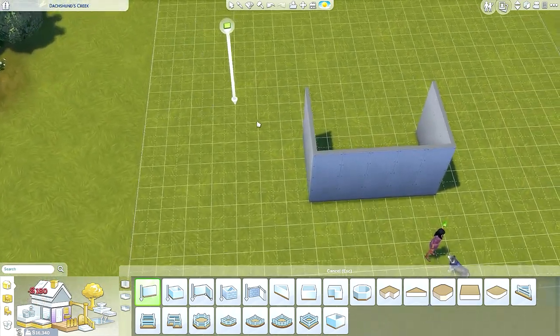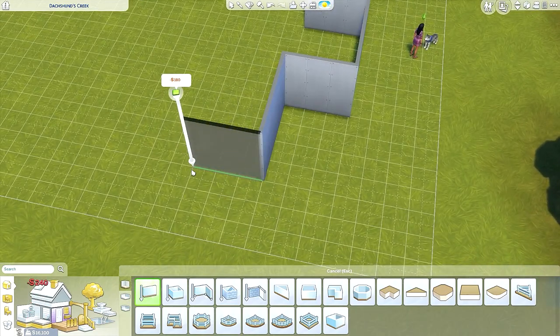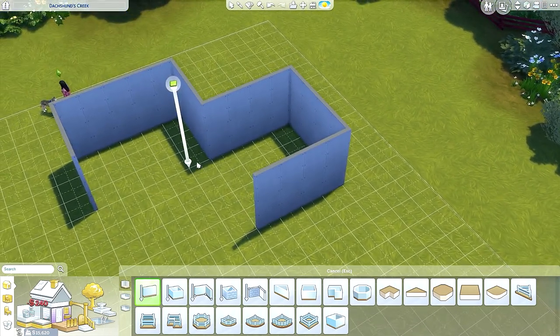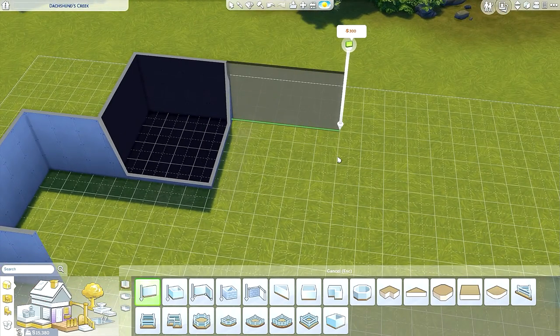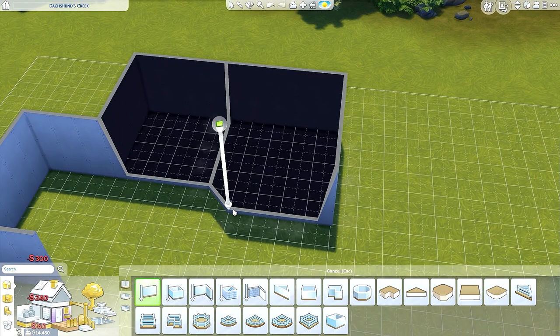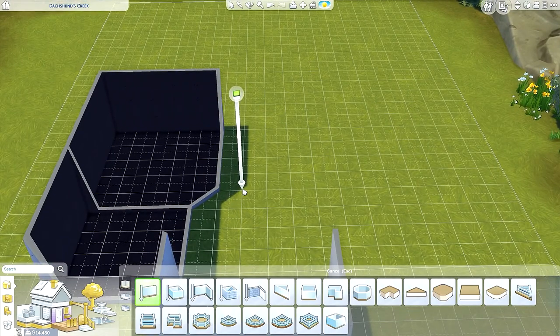This will be like the office right here — it's not going to be that big because it's just the office. How much money do we have? 15,000 — gotcha. And then the next room will be bigger because this is where she's going to be checking the sick animals, so I think this is big enough.